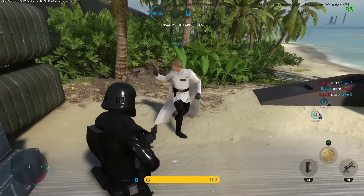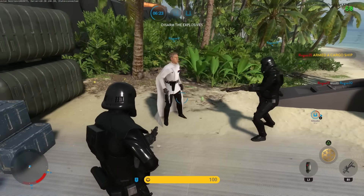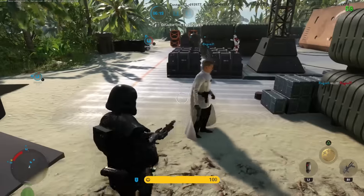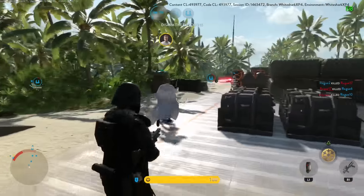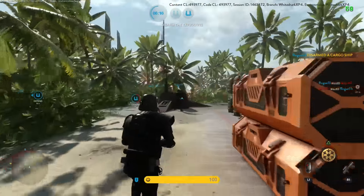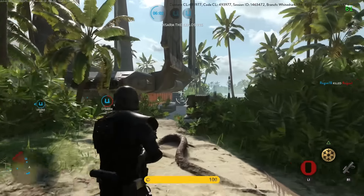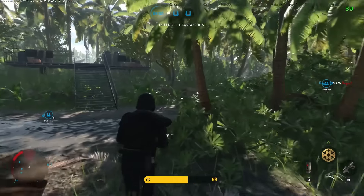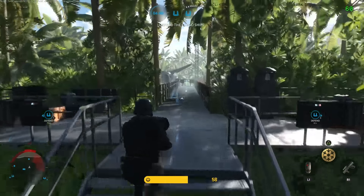Not only is Krennic packing the coolest hardware and the most fashionable threads, he also gets these imposing death troopers as his hero bodyguards. Choose to play as one and you'll be a good foot or two taller than everyone else on the battlefield, clad in jet black armour. Obviously that makes you an easier target, so to counteract that, these guys are total badasses who carry rapid-fire blasters, which the woefully underfunded Rebellion probably can't even afford. Is it bad to be Team Imperial for this movie? Just this one.